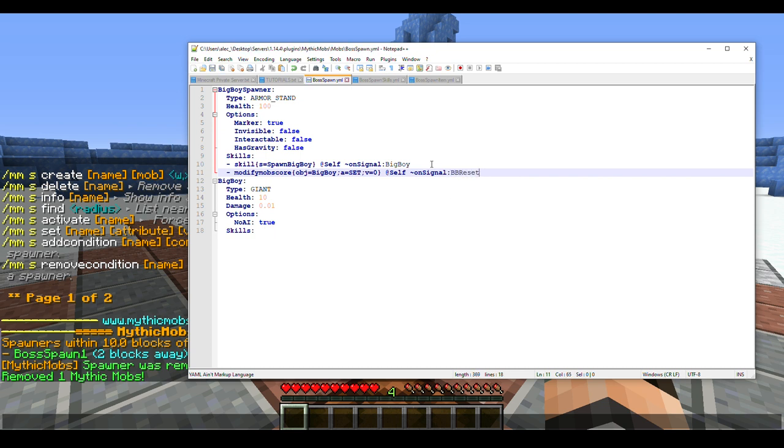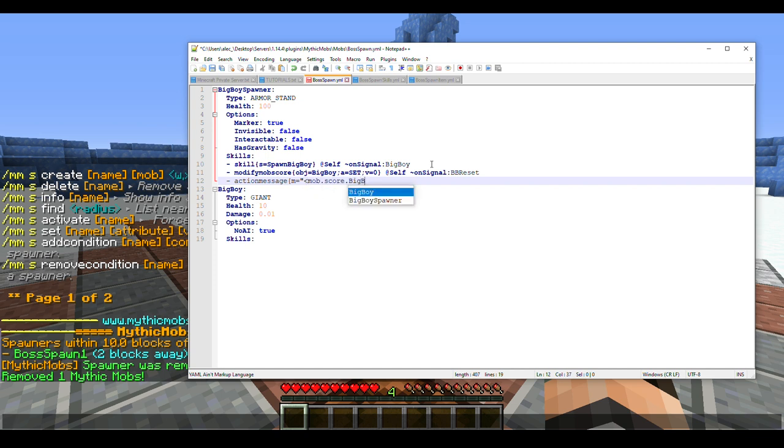Our last maintenance item is a score debugger — I use this to test scores so I can tell where the mob is sitting, since a lot of times you can't tell unless it works on the first try. We'll do a message mechanic with 'm: <mob.score.BigBoy>' — that's our objective name. This works with any objective on a mob. Then target at Player in radius r=20, on timer every 10 ticks.